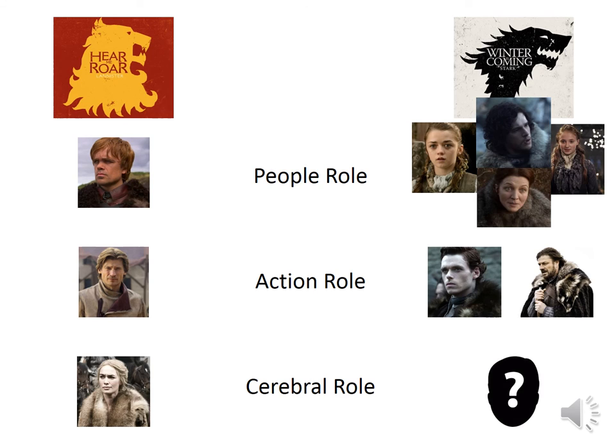And this was the problem with House Stark — they had nobody doing the thinking. So even though they outnumbered the Lannisters two to one, because they didn't have the spread of roles, this is why most of them have died. It's that spread of roles that really helps explain how teams work. This is how Belbin can really help focus on how teams function — it isn't about numbers, it's about that spread of the roles.